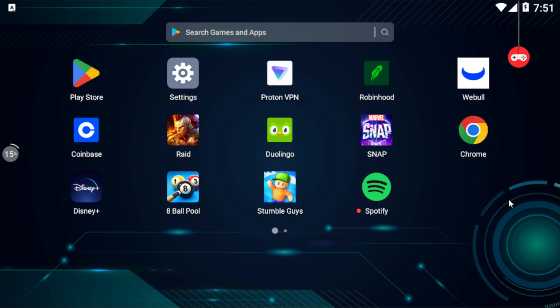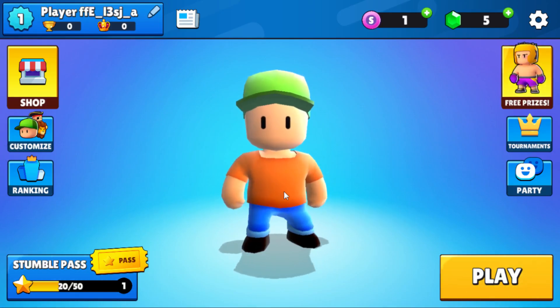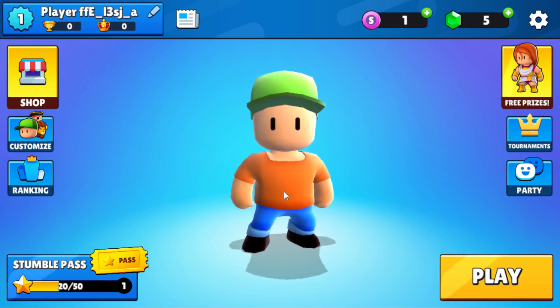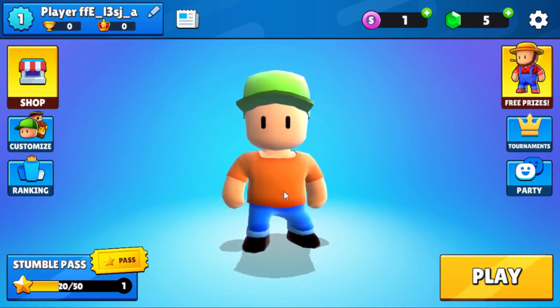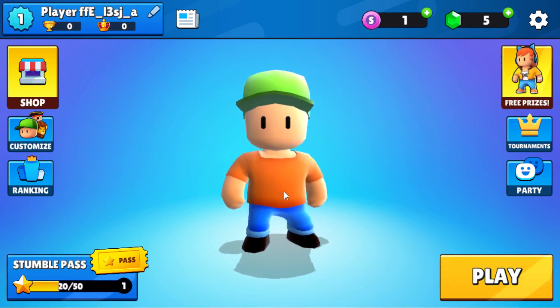Once you download it and everything, just go and open your Stumble Guys game. For you it will need to wait a bit until it loads. It will actually log in instantly — if it's your first time, you don't need to create your account; the game will create your account instantly and you will be at the main screen.